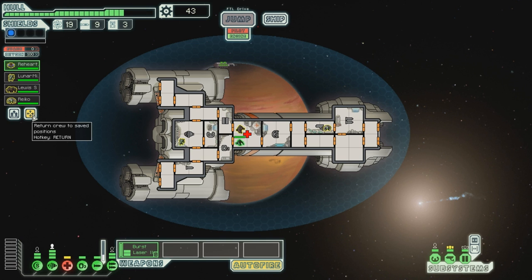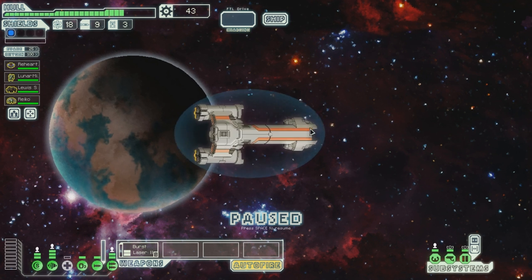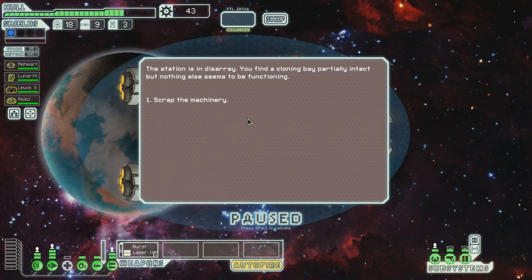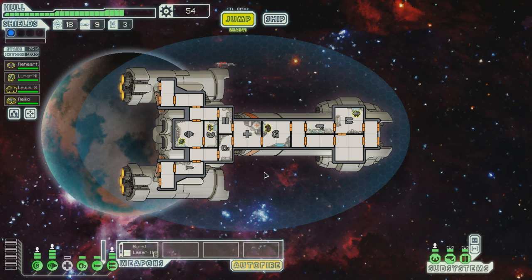All ready then, let's jump. There's the quest - let's go there, probably pirates. You find the missing cargo ship docked to an empty space station. However, their hold appears to be empty and everything looks abandoned - there are obvious signs that no one is inside the ship or station. Moving to examine the station - the station is in disarray. You find a cloning bay partially intact, but nothing else seems to be functioning. Scrap the machinery. You take what you can and prepare to move on. I guess if you have your own clone bay, you can bring the crew back or something.